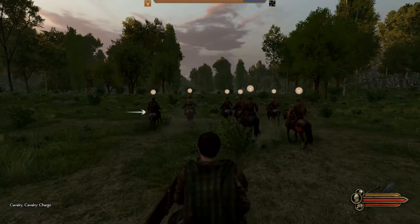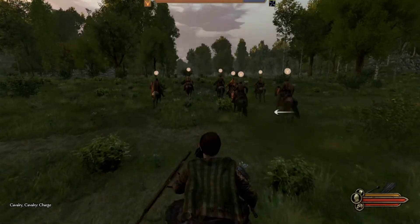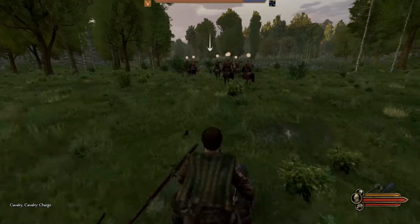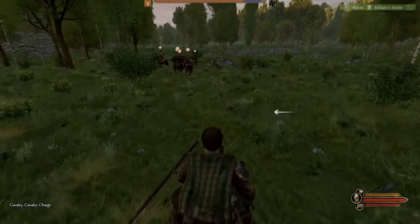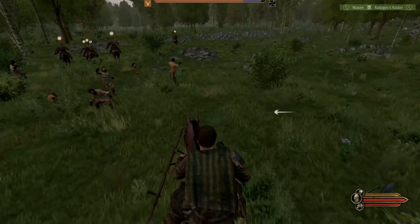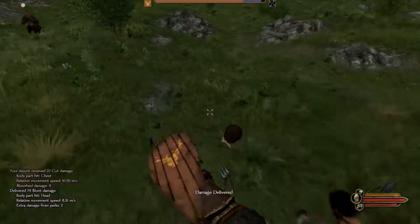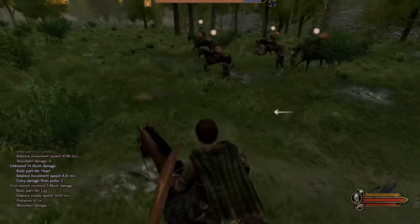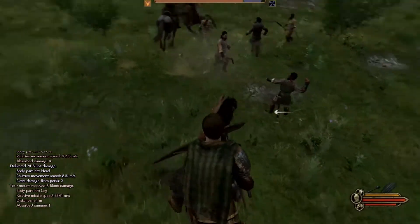Yeah, this is like the strategy part of it. I got a mace! I can beat some head. I can brain somebody. That guy looked naked. Oh, you got him, you got a good one. I was about to start trash talking you because it's a very short weapon.